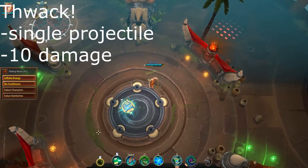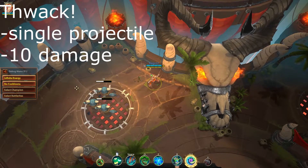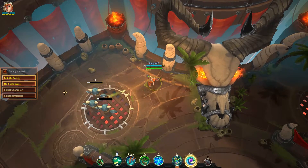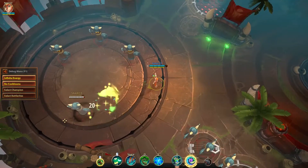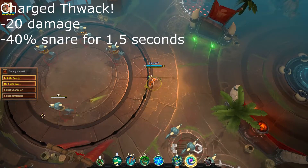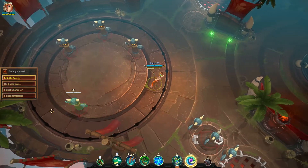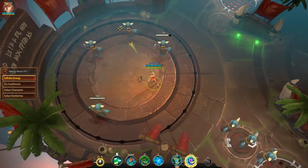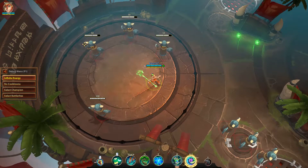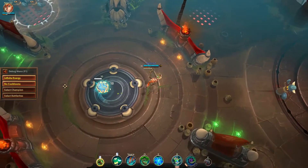Blossom's basic attack called Trekk is exactly what you would expect: a ranged single projectile attack that deals 10 damage — quite underwhelming. What is much more interesting is the charged version of Trekk. This ability charges automatically, and when the meter is full, her next attack hits for a total of 20 damage and inflicts snare status for 1.5 seconds, slowing your opponent by 40%. Keep in mind that the charged shot acts exactly the same as a regular projectile, making it easy to waste by missing your target. Be sure to only use regular Trekk when you have no other way of helping your team, and try to use the snare to either hold enemies in your teammate's area of effect ability or allow them to put some space between themselves and an enemy.